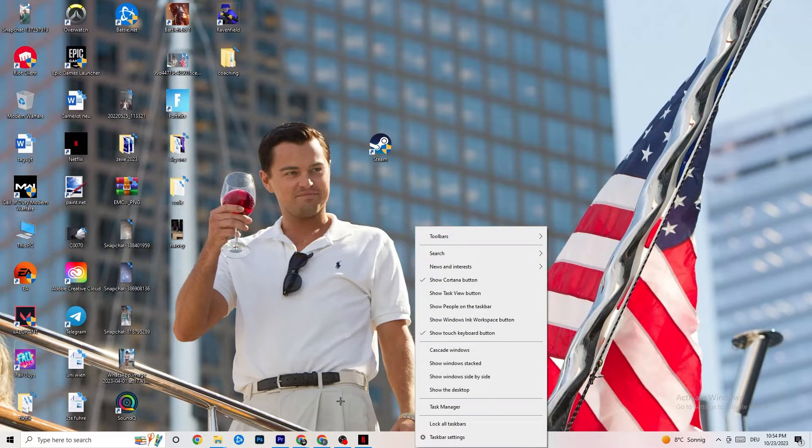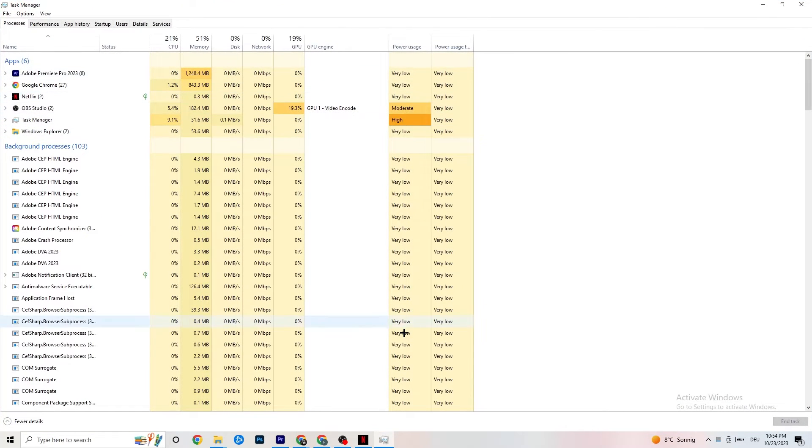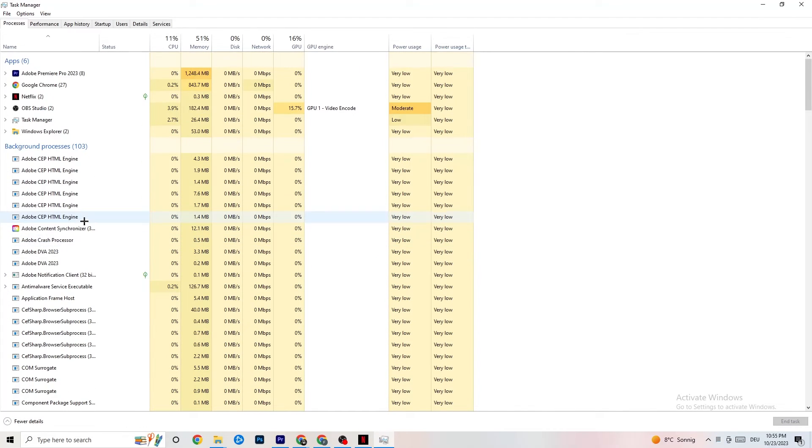Right-click the taskbar and open Task Manager. Navigate to the Processes tab and end every task that is consuming too much CPU or GPU usage. These will be background processes or apps — if they're not related to Windows, right-click and select End Task to free up resources.